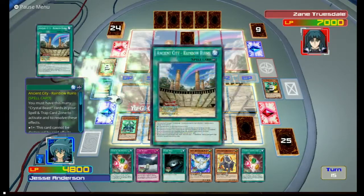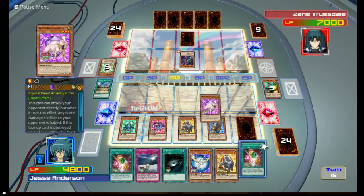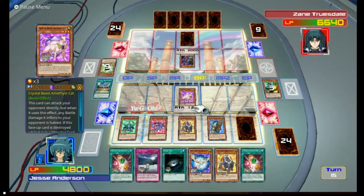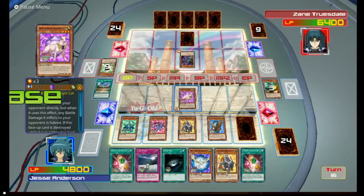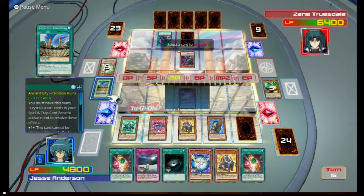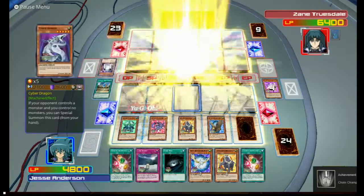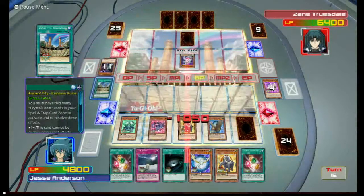Amethyst Cat — it can attack directly by halving its attack. So there's that. We're gonna negate Polymerization. Yes, we're gonna negate Polymerization — we're not doing that. Oh, there's a Cyber Dragon — that's gonna be annoying to deal with. Well, we can halve the damage we take.